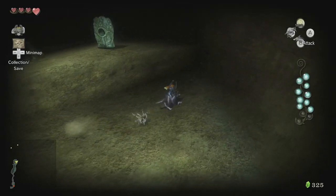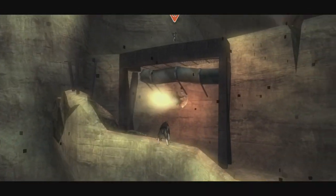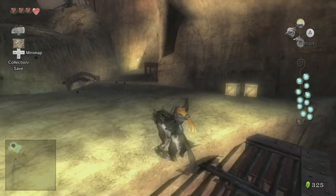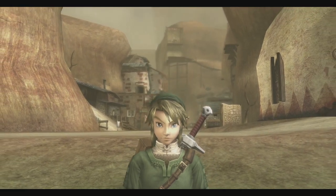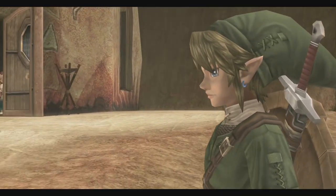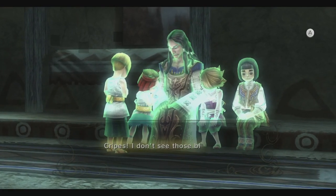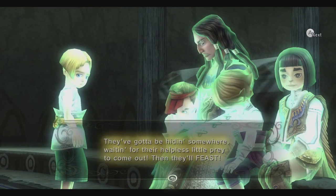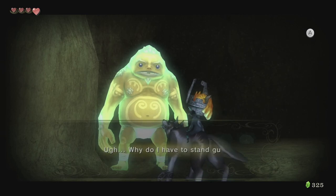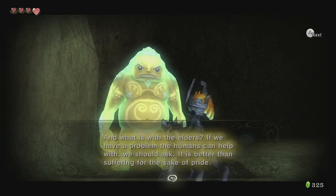As much as people complain about these Wolf Link sections, I really don't mind them personally. The game trails you through the provinces to get you acquainted with the general layout of the area before we have to do some more in-depth questing in Link's Hylian form. And we get some really great story moments to boot. In particular, we find the children safe here in Kakariko under the care of Renato. We also learn that there's some out-of-character hostility between the people of Kakariko and the Gorons of Death Mountain, which neighbors the village.